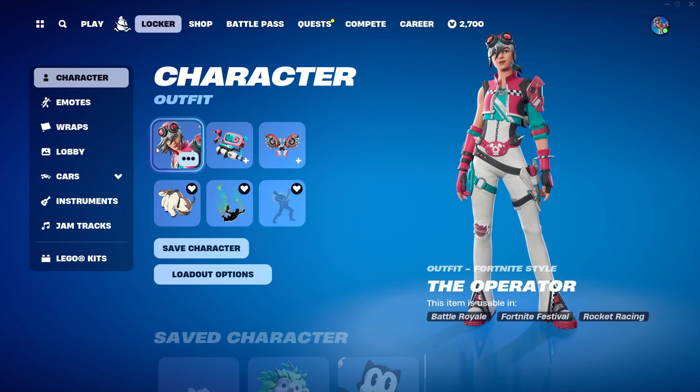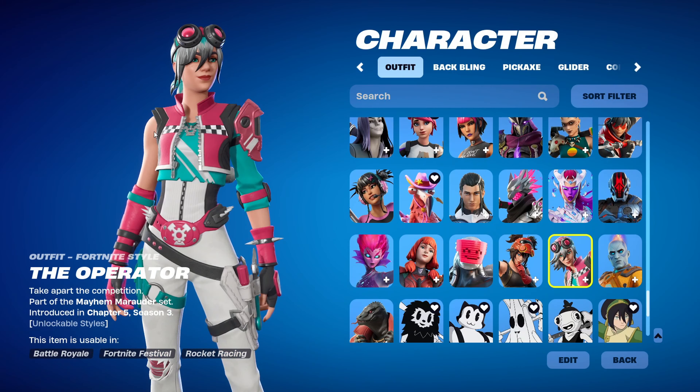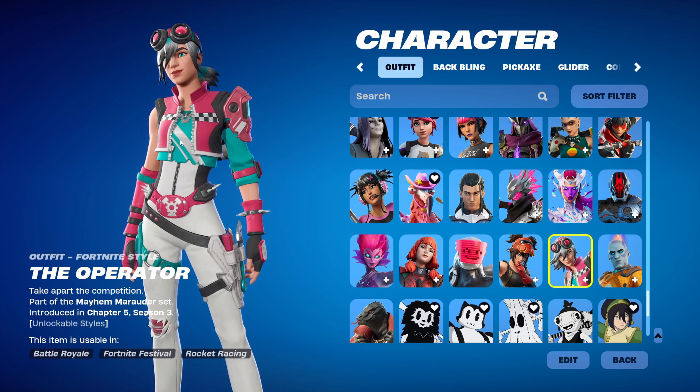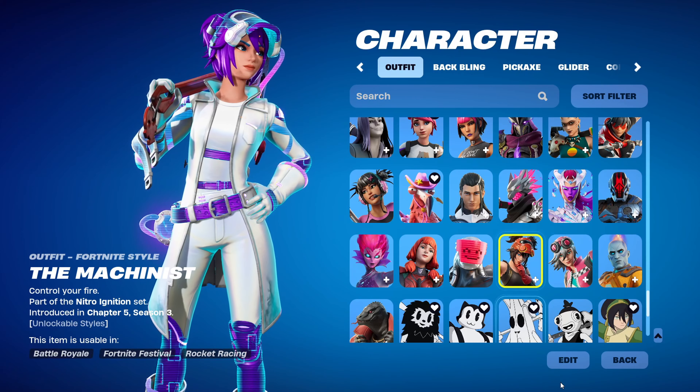First, let's check out her items. We have the Operator outfit here. She looks pretty nice. She has a very nice light blue, white, and pink color scheme. I don't know if she's friends with the Machinist, but we can see the little logo of her medallion — she has a necklace and it's on her belt. It's generally a really cool skin, and if you're a fan of the Machinist, this is that skin.